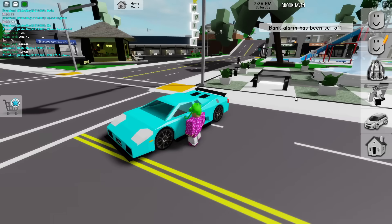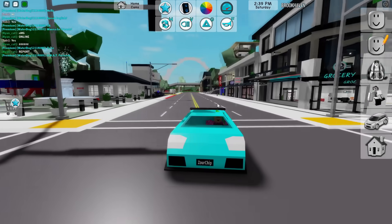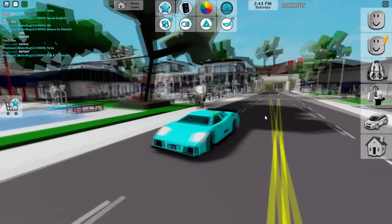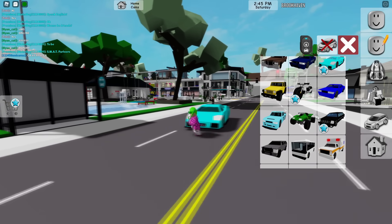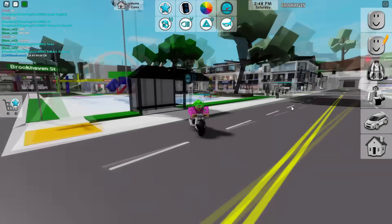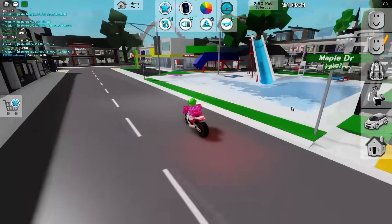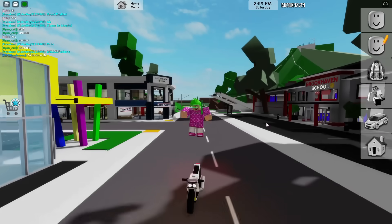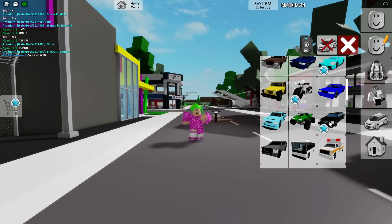Next up is the classic Brookhaven Lamborghini — a classic vehicle that's been around since the beginning. After that you've got this motorcycle, added a couple of months back. It's pretty cool with two big exhaust pipes on each side, which looks really neat.